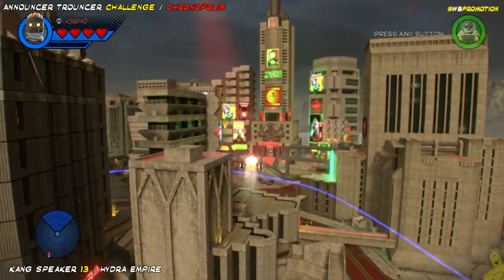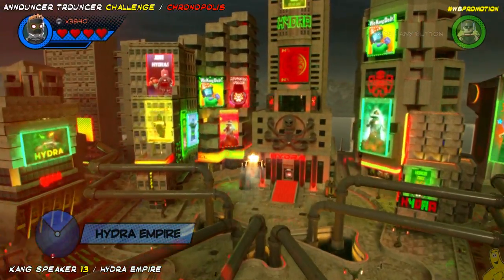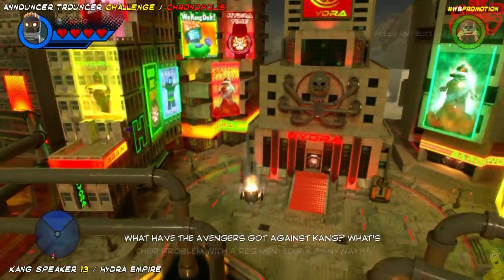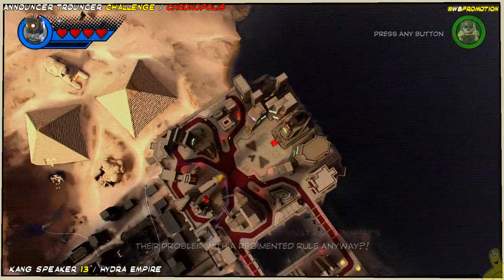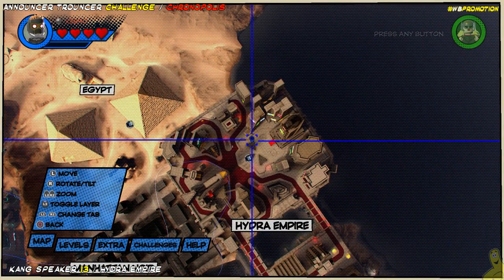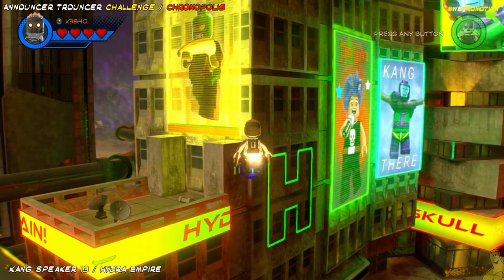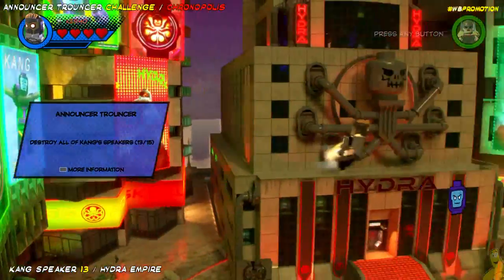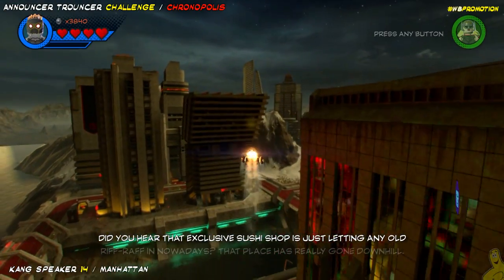Moving along, we're gonna head on over to the Hydra Empire, and this one is actually in the middle of the main area, but off to the left-hand side, tucked right next to the H. We'll go ahead and show you on the map real quick where we are, and get our blast on. Pew, pew! Number 13 is officially done, and we can fly all the way over to Manhattan.